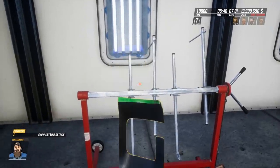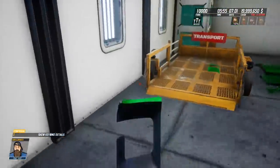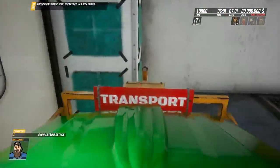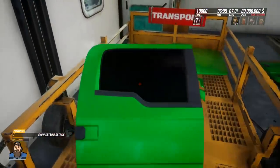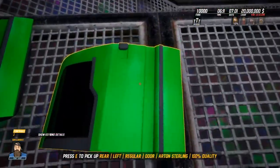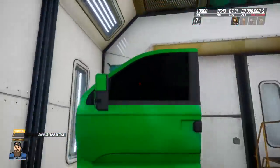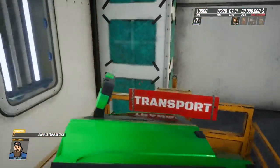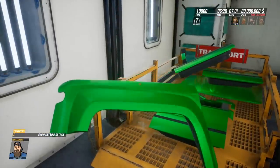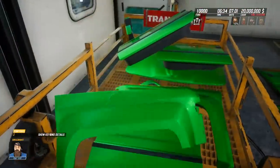All right guys, we've got everything done. Let me load the trolley back up with all our parts. All we've got to do is slap this stuff back on the body, then we're going to unscrew the bed and do the exact same process — take it off, send it to blasting, get it blasted, take it back, get it painted. I'm really digging this paint job. The flakes look really good.